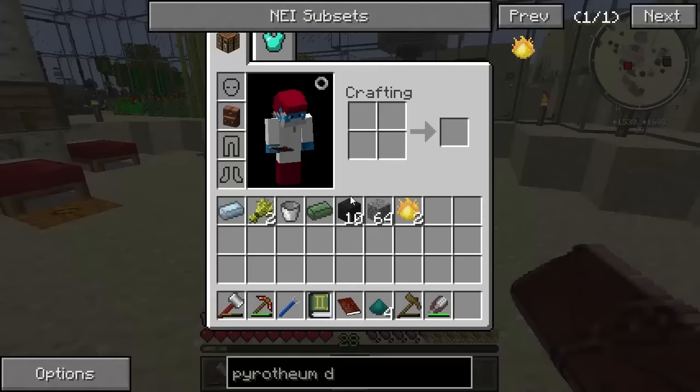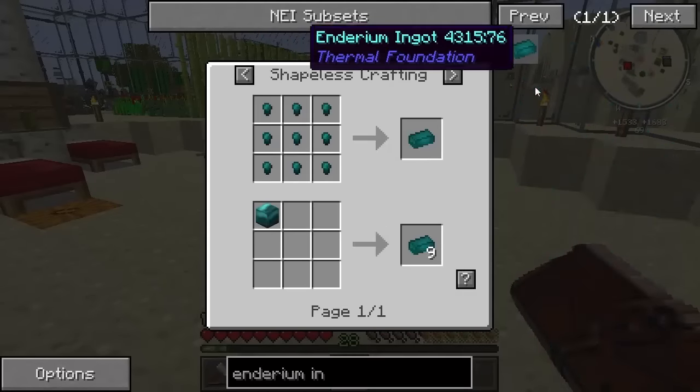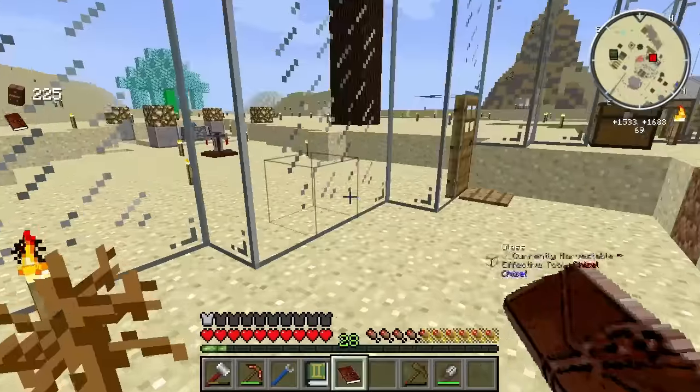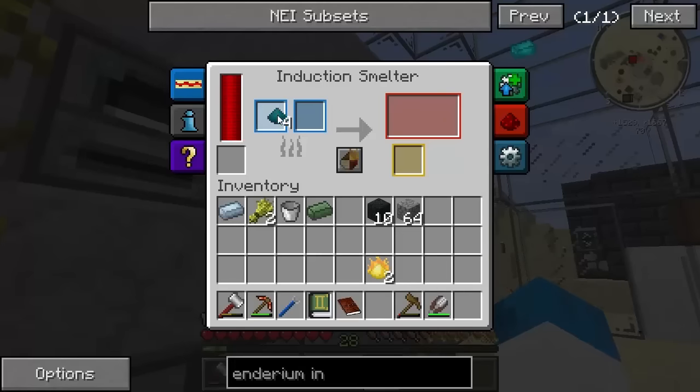Enderium ingots. Okay. Enderium ingot - it's surely got something to do with it. Yes, it has. One pyrotheum, two Enderium blenders, two Enderium ingots. So this with that should make me the Enderium ingots we need. Put them into this. Don't want to use too much of the power though, if I can. Because they are low on power, so they say.